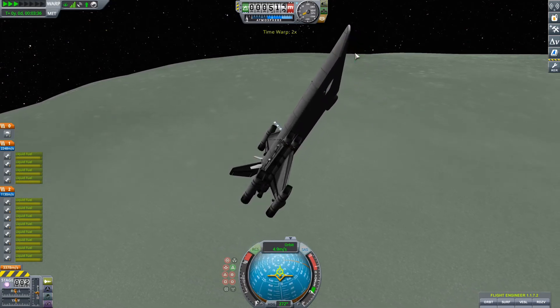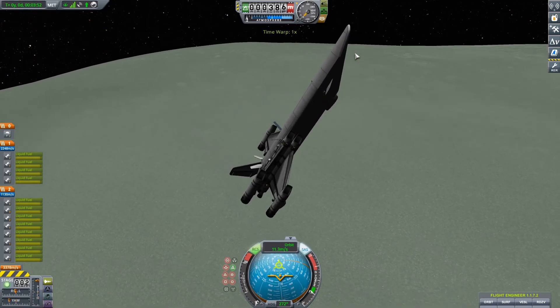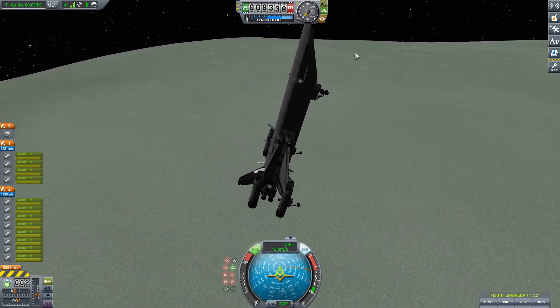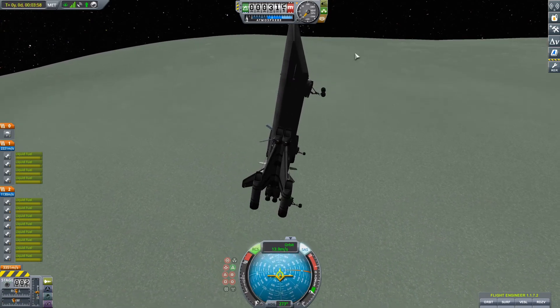Even though it's not a challenge, it's fun to visit because of the low gravity — it just makes things super easy. You don't need that much fuel and you can get back to Kerbin pretty easily.